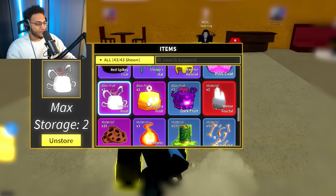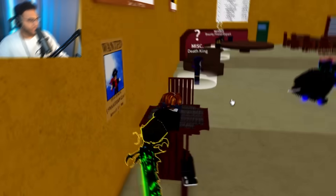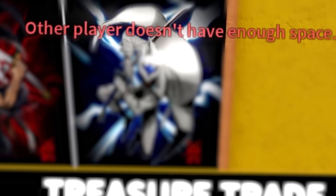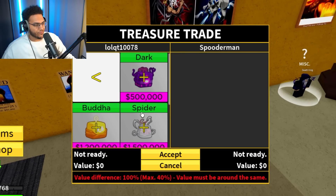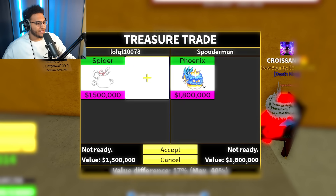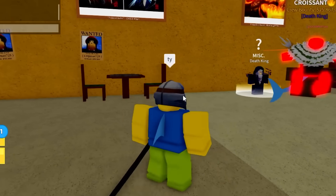I got a bit of an interesting trade here - he actually declined. We may have a trade on my hands though. I literally just put in chat trading spider plus dark for Phoenix. The trading community, man. After almost an hour straight of looking, I think we finally got a trade: spider for Phoenix! Here we go - spider for Phoenix. It took me a long time to get this, but we do got this Phoenix. Appreciate you, my boy.